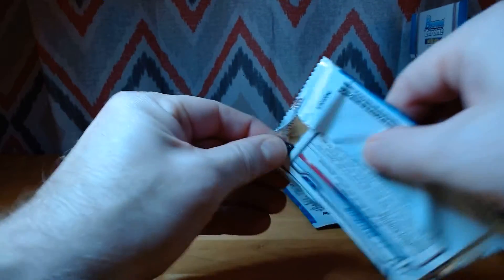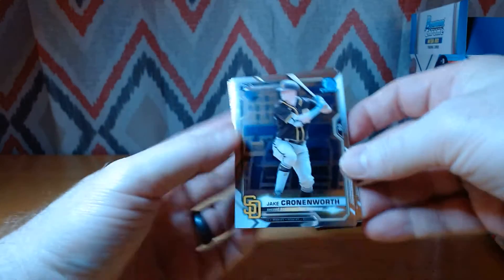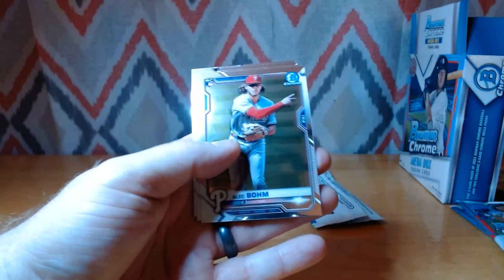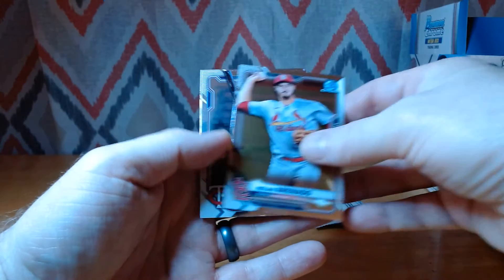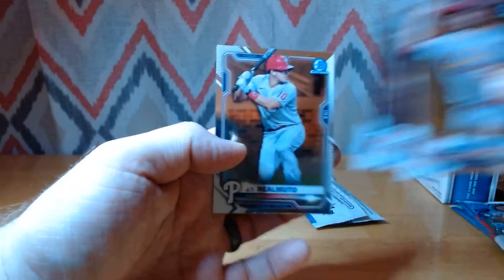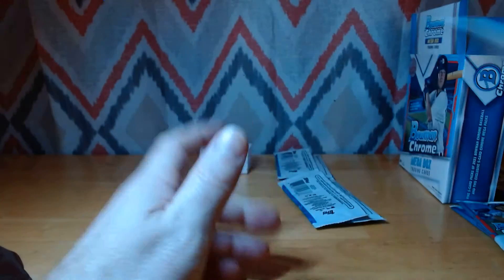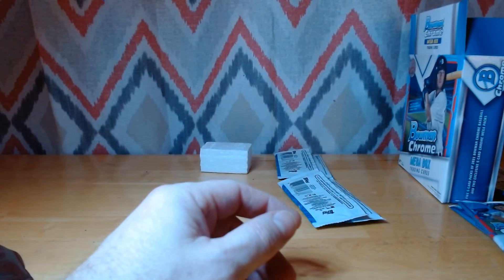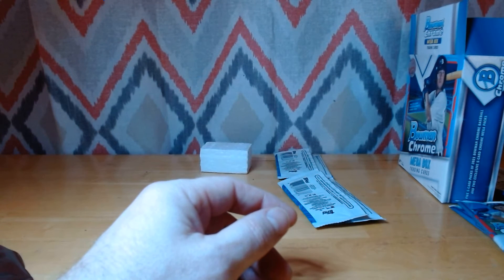Our last regular Bowman pack. Jake Cronenworth — another nice rookie. Alec Bohm — another nice one. Nolan Arenado, Josh Donaldson, and JT Realmuto. Nice rookies there. Not a bad box so far at all.